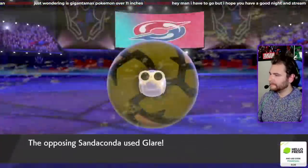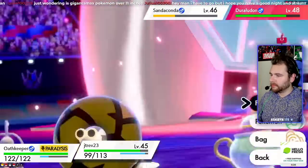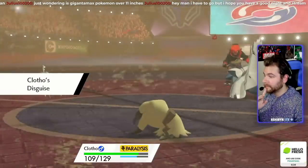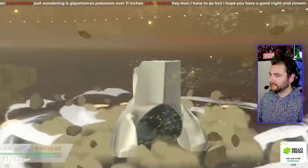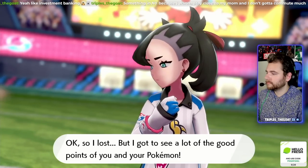After Klefki gets paralyzed, we set up a Reflect again and miss Will-O-Wisp with Polteageist, so after Polteageist faints, we send in Mimikyu. Leech Seed takes out the Sandaconda, and we charmed Duraludon enough to practically take no damage from Iron Head, even though it flinched Mimikyu multiple times in a row. Upon arriving in Wyndon, we took down Marnie pretty easily — again, we have too many Fairy-types.